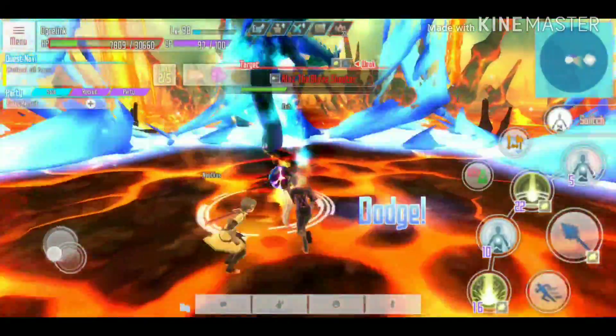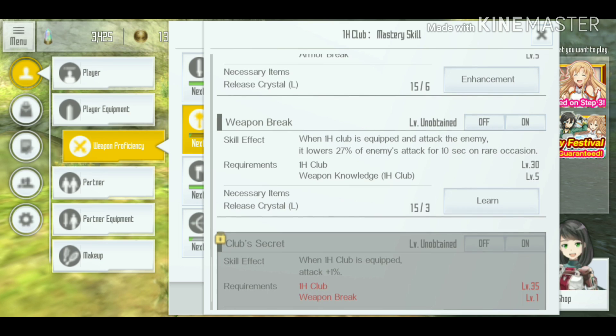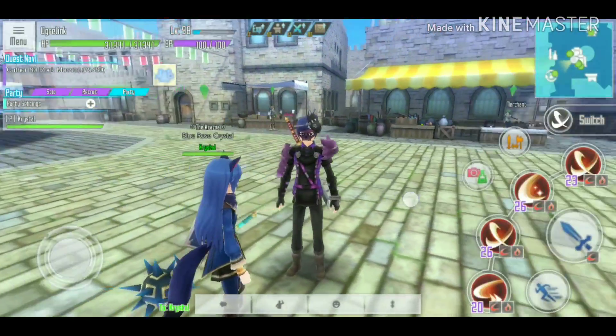This method is not very practical because you wouldn't want to use an offensive skill on your switch, but just for fun. The second weapon proficiency skill is Weapon Break. Weapon Break says it will lower the enemy's attack by 27% for 10 seconds on rare occasions. What 'rare occasion' means is that for every hit you inflict on the enemy, there is a chance to lower their attack by 27%. At maximum level it will reduce enemy attack by 45%. Because the enemy's attack is lowered, it inflicts less damage to everyone in the party fighting that monster. My friend Crystal is going to show us how this skill works.